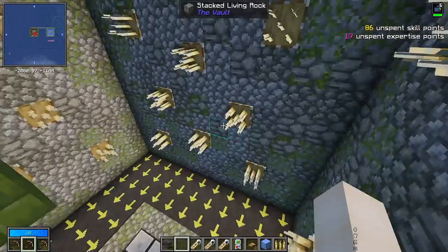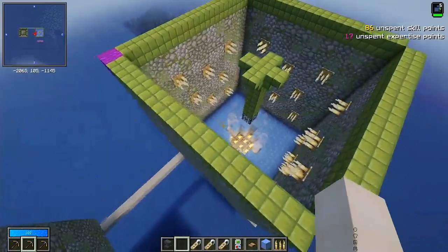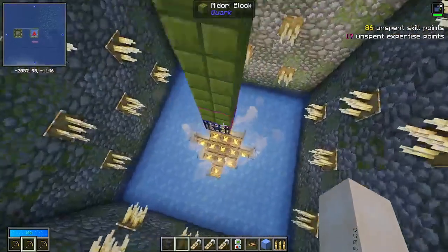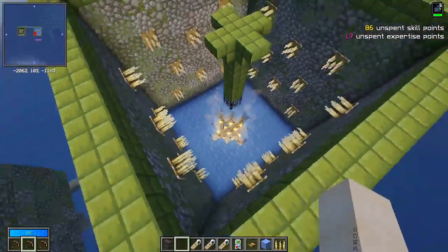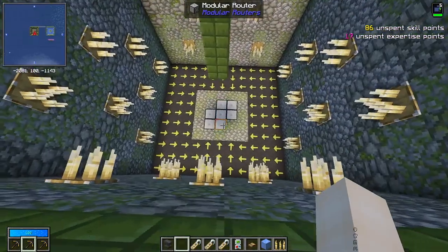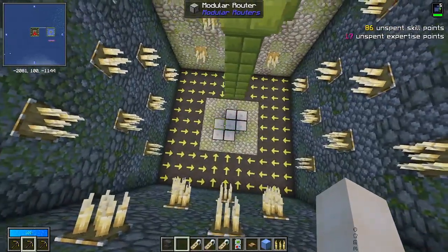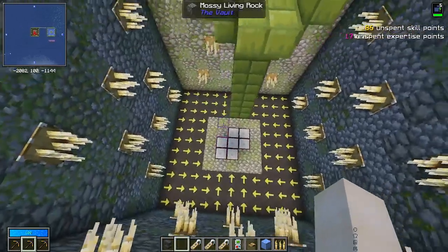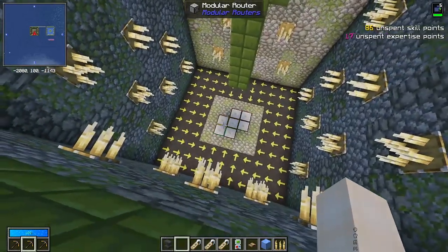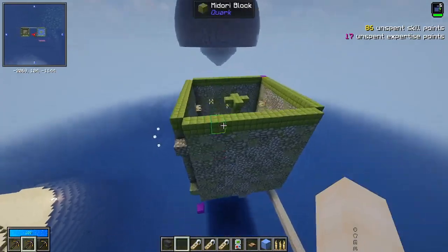If you don't have modular routers, you could put a hopper underneath a player damage plate, or hoppers underneath the campfires or spikes — though those are a bit slow. Another way could be with a minecart hopper, which is a bit faster than normal hoppers but can still be slow when organizing items. There are probably more item collection systems from things like Create, Mekanism, Thermal Expansion, or Botania, but I haven't played around with those. My preferred is always modular routers.